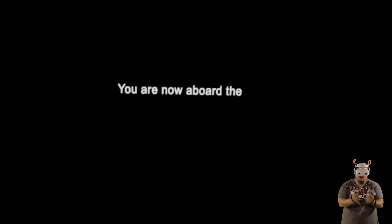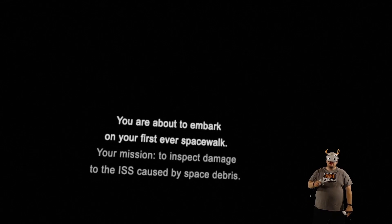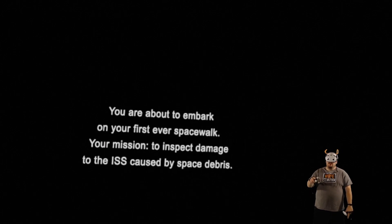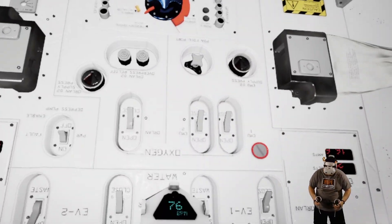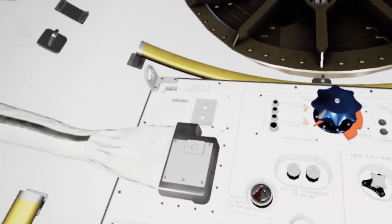You are now aboard the International Space Station. I can't see anything — am I a blind astronaut? You are orbiting at over 17,000 miles per hour, 250 miles above the Earth. Prepare to move Canada Arm into position. You are about to embark on your first ever spacewalk, your mission to inspect damage to the ISS caused by space debris. Fantastic! Whoa! Make sure there are no tears. Wow, I want to have arms! This looks really good.